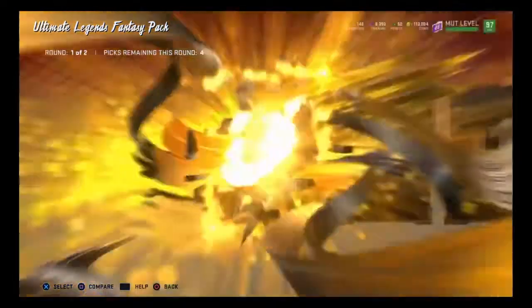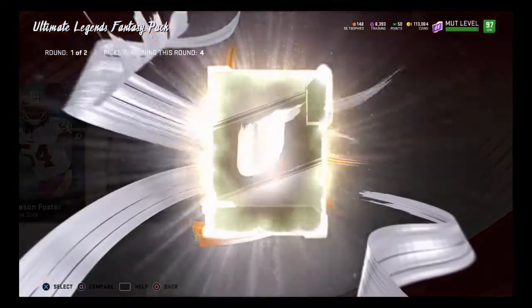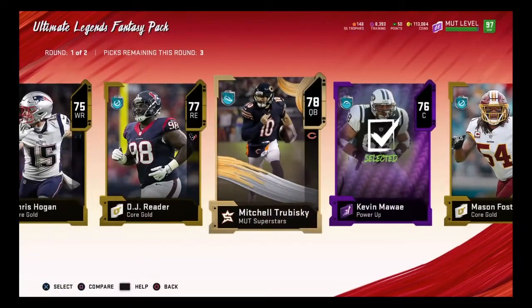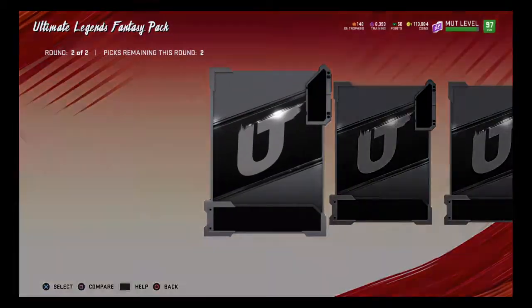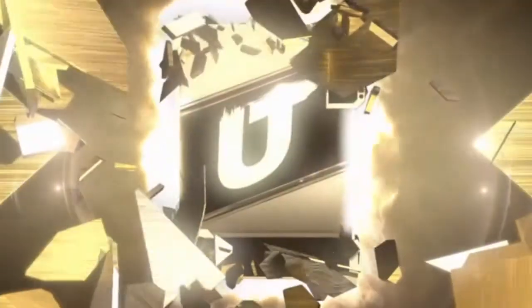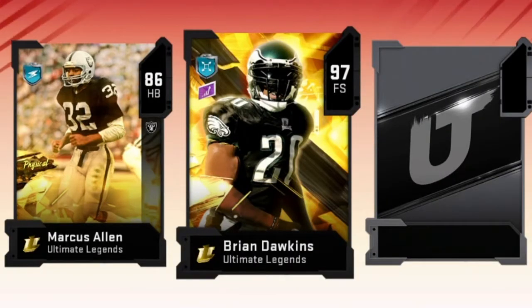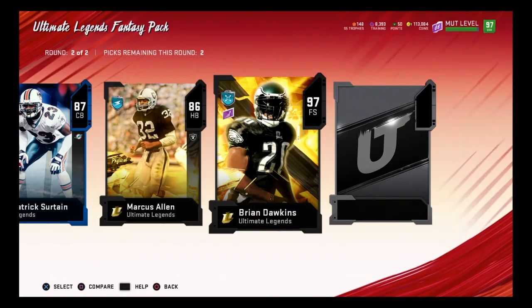I hope that's not the only full Ultimate Legend that we pull. We got Chris Hogan, 78. We got a power-up. This one is not good. We'll take the 76 and the 78. That was bad. We got 87 Patrick. Big X — oh my God, voice crack. Brian Dawkins! Oh my gosh. We pulled him — this is the guy I wanted, bro. This is the main guy I wanted. I've been wanting to upgrade my free safety for the longest, dude.